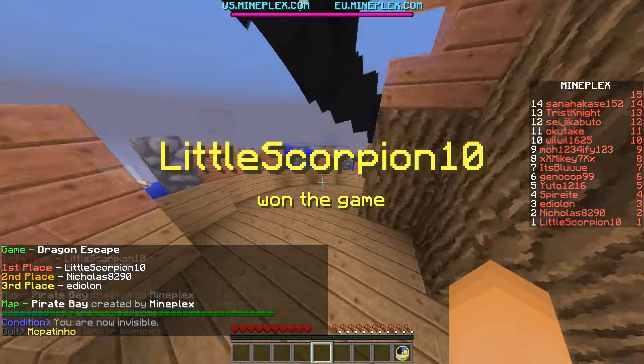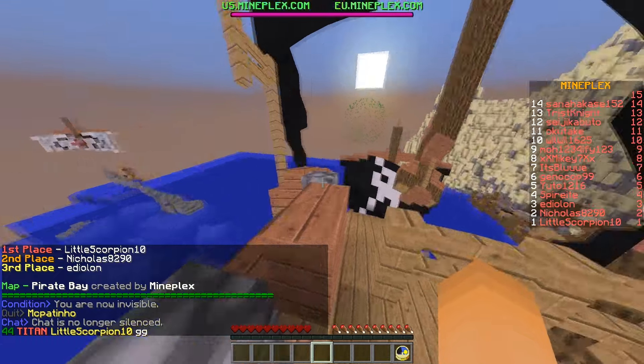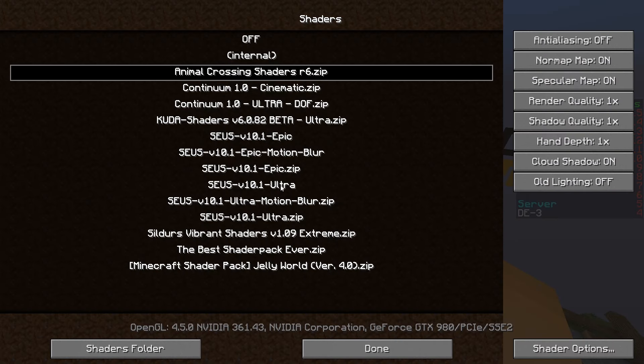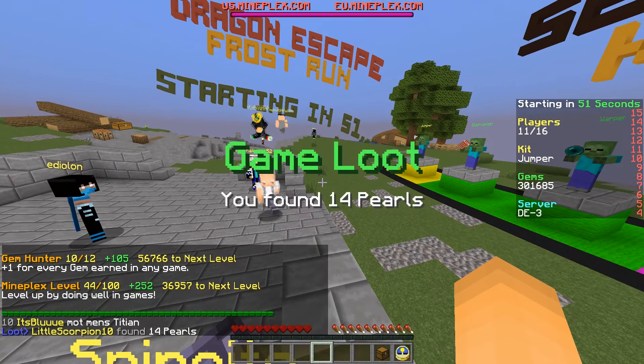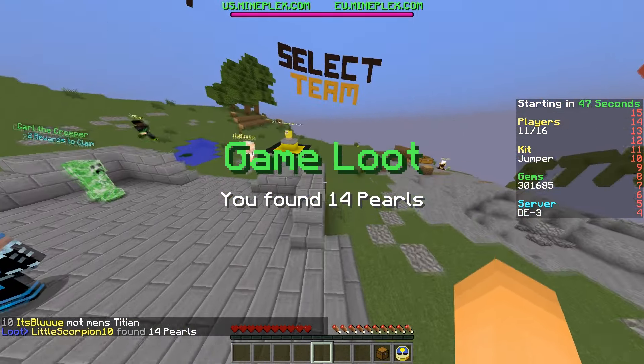So this is the first shader pack — it's called Animal Crossing shader. It's a decent acid shader but I don't think it's too difficult. The other one is just straight-up acid and this one's not that difficult to play with either. I probably should have done this one first.